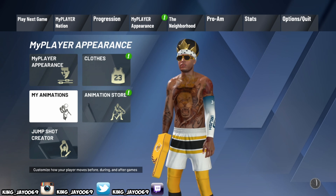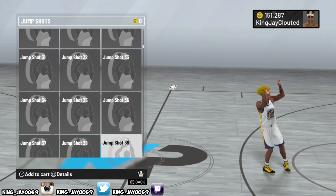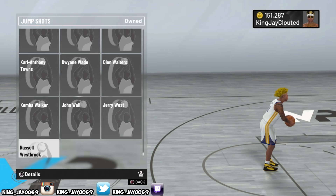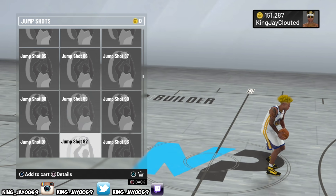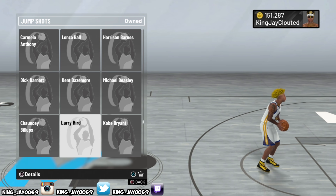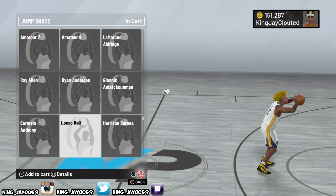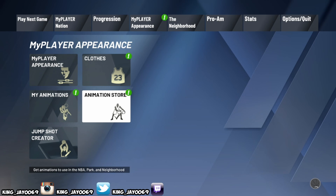From there, go back to the menu and go to the animation store. You want to buy your jump shot components. If you don't have the base you don't have to worry, as long as you buy both releases you are good to go. For example, the jump shot I had was base Ray Allen — so I'm going to go find Ray Allen and buy him, which is zero VC. Then my release one is Ryan Anderson and my release two is Lonzo Ball — buy everything right there.